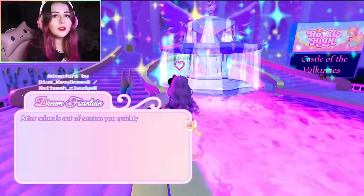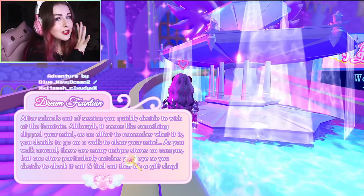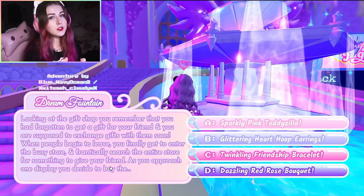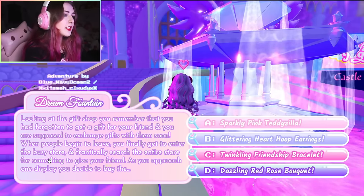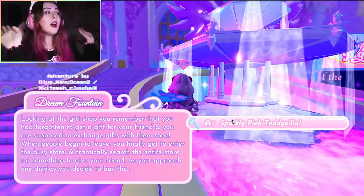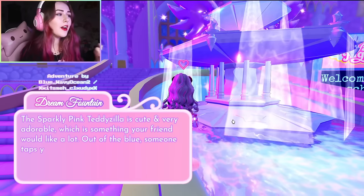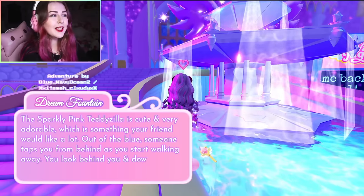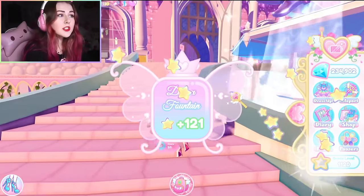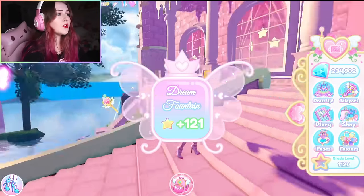I like to just click randomly — I'm too lazy to pull up a halo chart, so don't take my advice here. But if you know any of the halo charts, I've shown some in videos and I will have an updated version on that soon. Be sure to pull those up. I'm going to click the pink Teddyzilla. We got XP, which isn't bad — that's actually pretty good. Let's move on to the next thing.